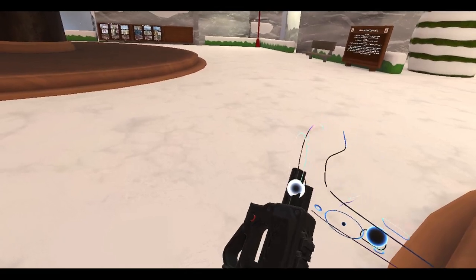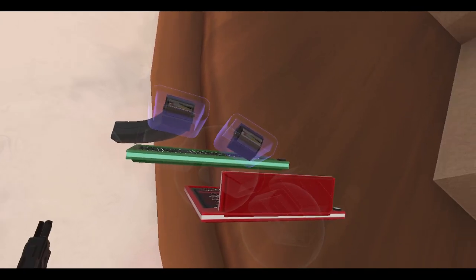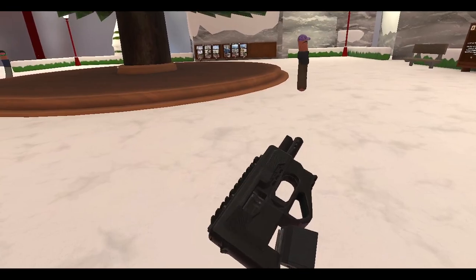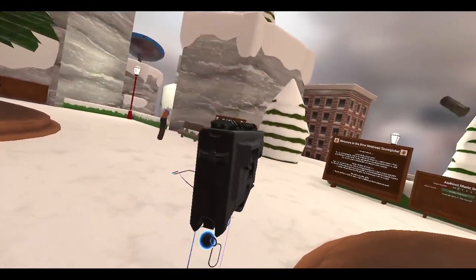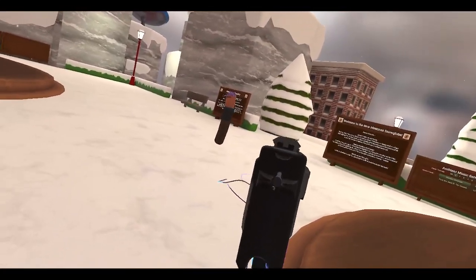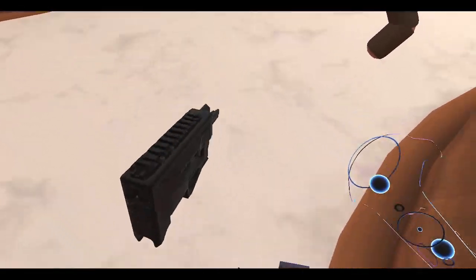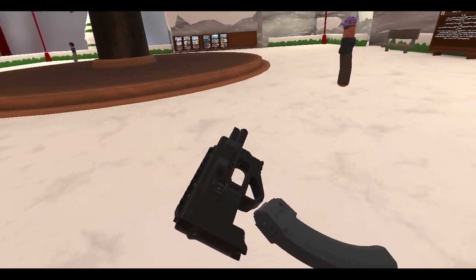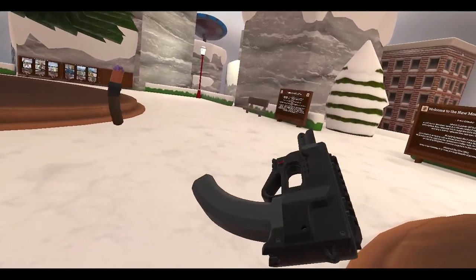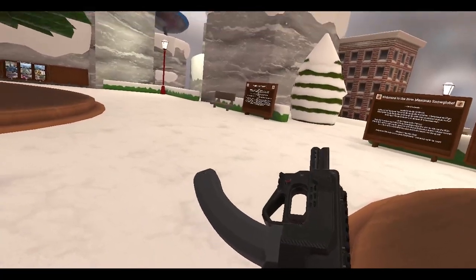Yeah, so we're supposed to cock it by pushing this, but if you know what the Zip 22 is you'll understand why this is pretty bad. We'll just take the small magazine and stick it in there. It has no sight so I can't really aim it. I think... okay, let's try a bigger magazine.